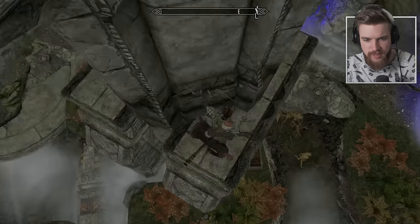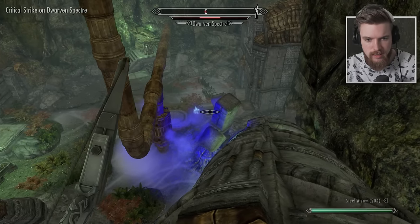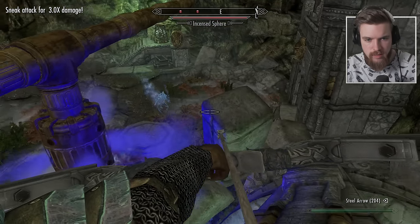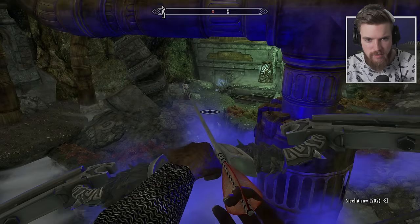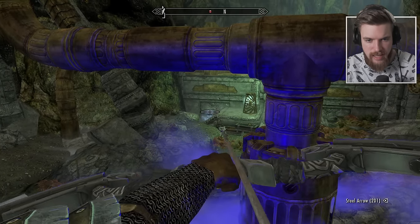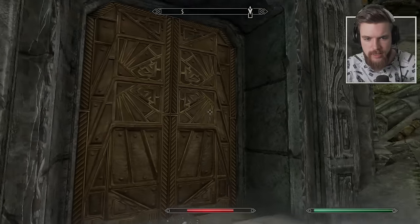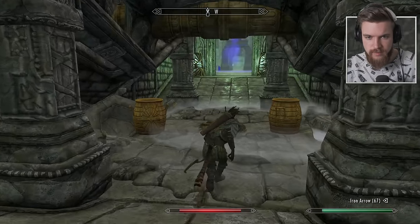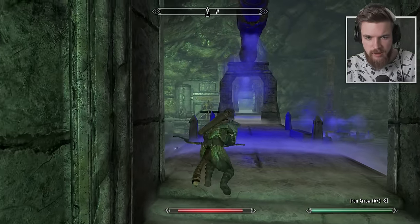I'll hop down. One of the dead necromancers is here with a spell tome of Raise Zombie. Does the poison affect ghosts? He's not losing any health. So I essentially have the most useless weapon against these enemies. I'll use it until we meet a necromancer hopefully at the end. There's no unique weapons down here, but there is a door that leads to the Refinement Wing. Is that a pressure plate? YOLO.